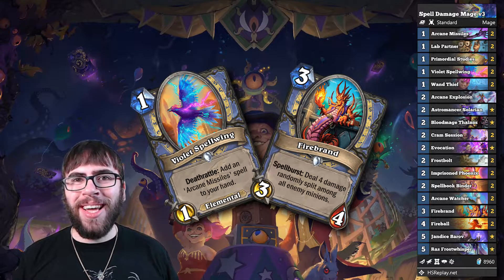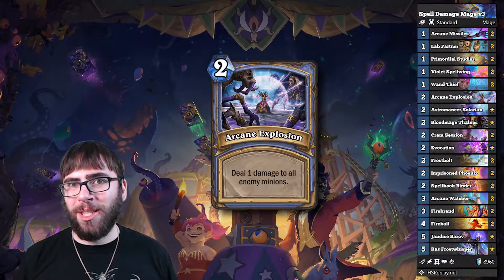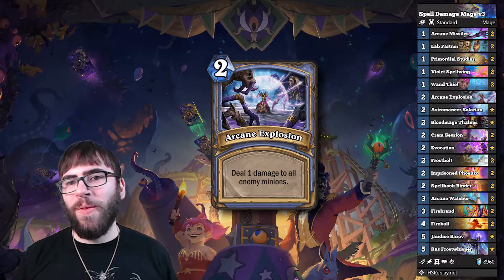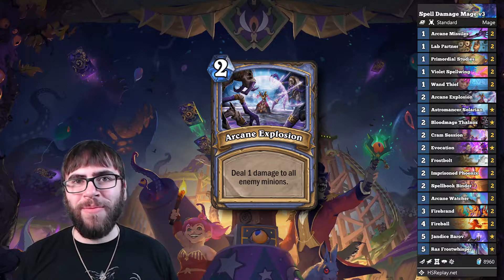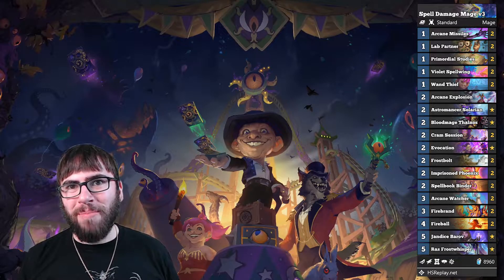Against aggro decks, I will always keep Violet Spellwing and Firebrand to help contain those early game boards and really piss off those aggro rogues. And against Druid — talk about containing boards — always keep Arcane Explosion to answer a Glowfly Swarm board, or else you're going to be very upset when you lose on turn five. And with that, it's time for some good old superior gameplay.